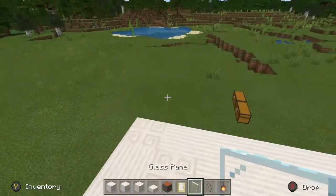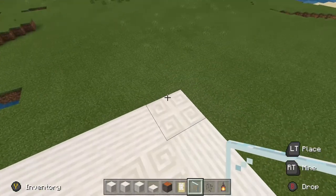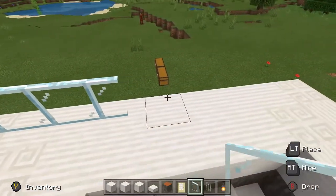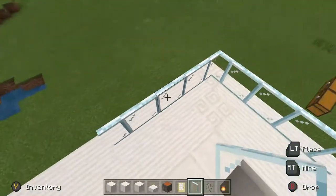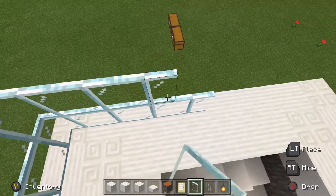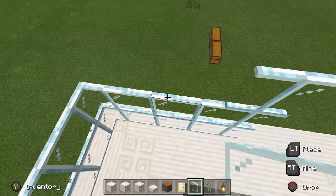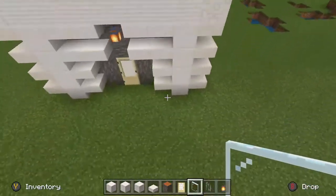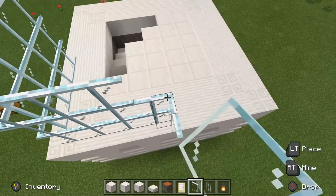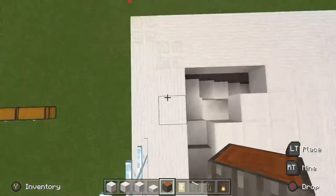For this second story, on this corner right here where the stairs come up, you're going to want to put five blocks of glass panes in each direction, and then give that two more blocks up to make a total of three blocks high. This should provide a nice viewing window. Try to make this side of the house — the right side of the front — point towards the sunset or an ocean or whatever. After that, you're going to make the rest of the walls acacia except for this corner over here, which I'll talk about when I get to that. Three blocks high.